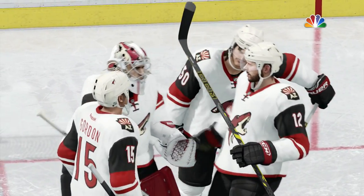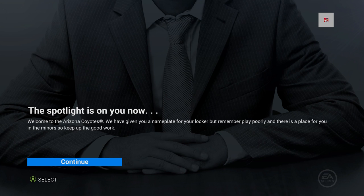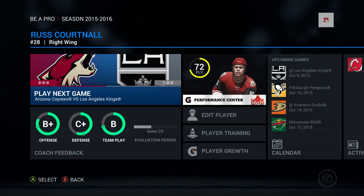Ending up the preseason with quite a run here. The spotlight is on you now — welcome to the Arizona Coyotes. A nameplate for your locker, but play poorly and there's a place for you in the minors. We made the team out of training camp and preseason. This means Russ Kortnall is set for his NHL debut against the LA Kings coming up — he couldn't be more excited. Can't wait to get this going for real. Join me next time!